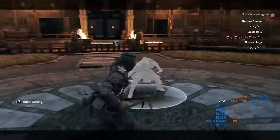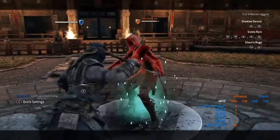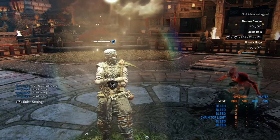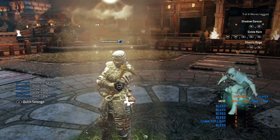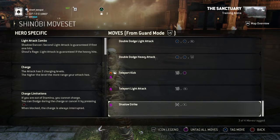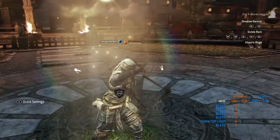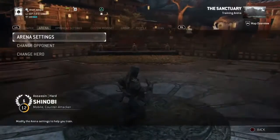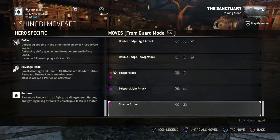Shadow strike does 6 damage plus 3 bleed, then 3 bleed again, then 3 bleed again, then 3 bleed again — so shadow strike does 6 damage plus 12 bleed for a total of 18 damage. On a regular attack after delaying it, it's 12 and 4 for 16. After a heavy parry you should be using shadow strike, though the opponent will technically take longer to die with the bleed.